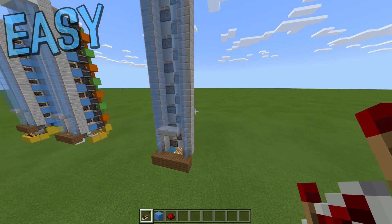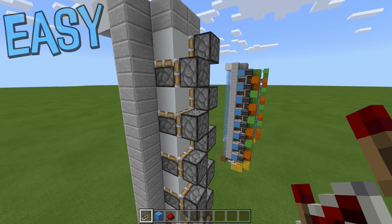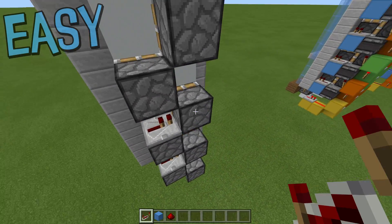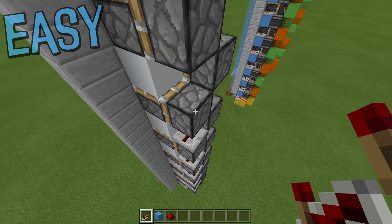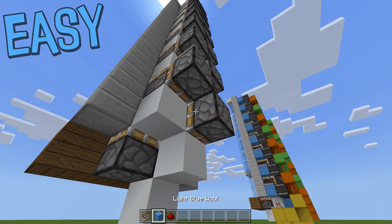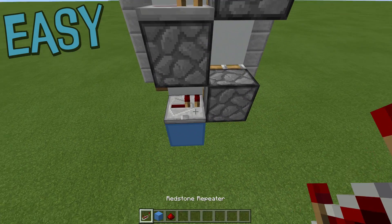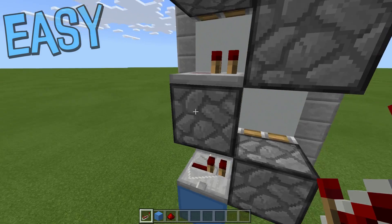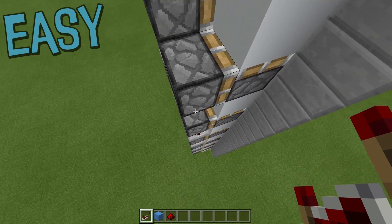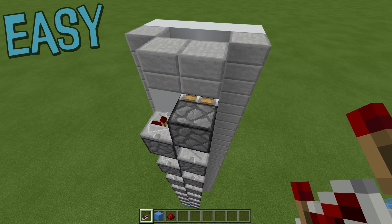So you have chosen the easy build. On every single one of these pistons we need a repeater going up like this. Into these pistons on the right we just need a repeater on one tick delay. Then go all the way down to the bottom, place a temporary block and one down, move that block and have another repeater going like that. Then we want the same on the other side - repeaters going all the way up, again all on one tick.